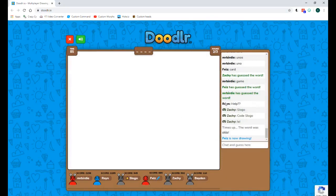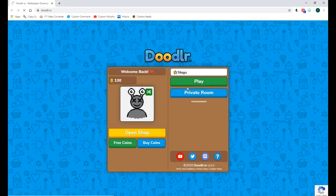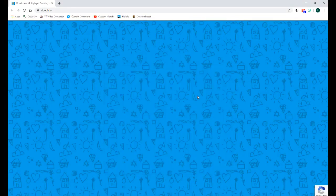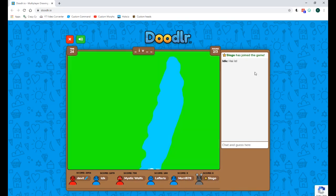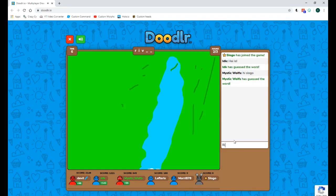I'm not getting a huge reaction, so I'm going to leave this server and go into a new one. There's sometimes a bit of lag — doesn't always work. Okay, here's a new one: devil, mystic, wolf's left, terrace, and Mori878. Slogo joined the game — 'hi lol.' I want a bigger reaction — I want them to be like 'oh my goodness, it's Slogo!' They're just saying 'hi Slogo' and 'hi lol.'